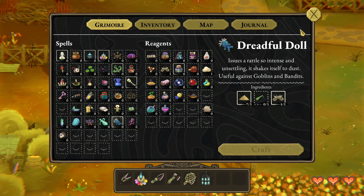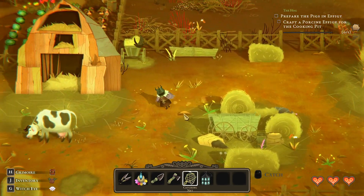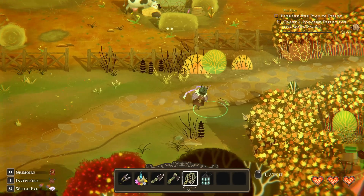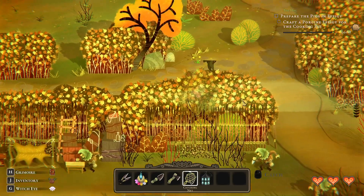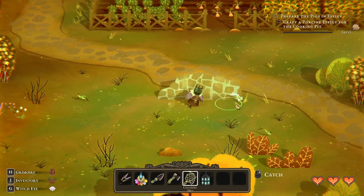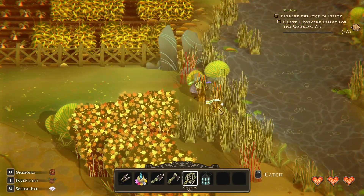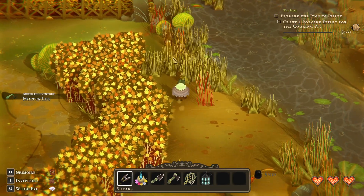I need three hopper legs, so let's go look for those. They are around here somewhere. Hopper legs... Oh forget you. Where'd you go? Oh there it is. Oh come on, get over here. I don't know why I had such a hard time with that. We do need these though.